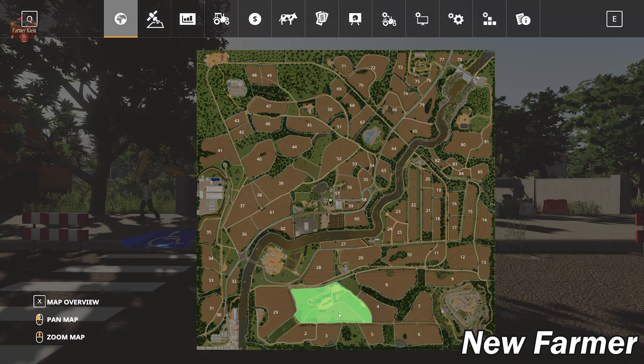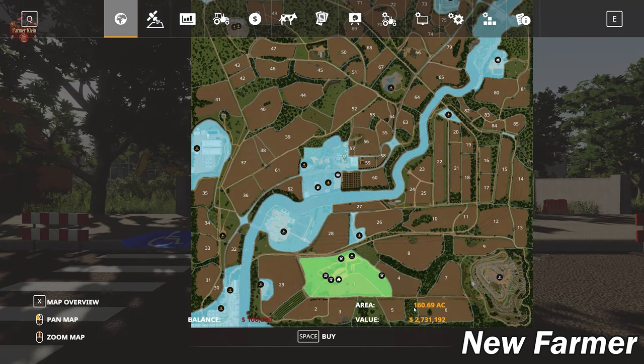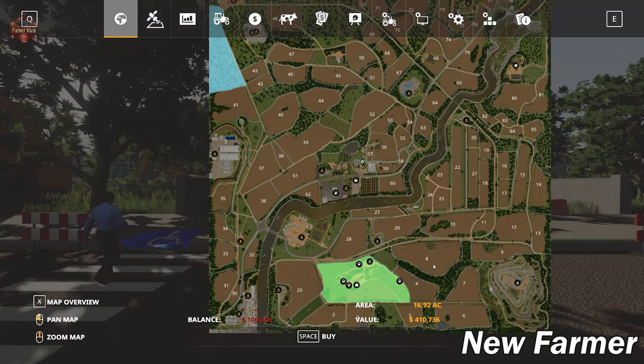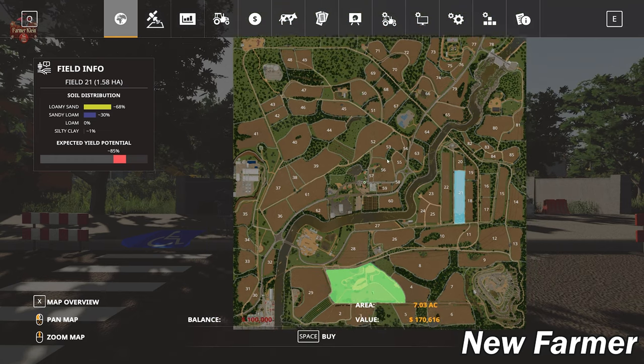Taking a look at the lands area: you start out by owning field one and all of the main farm, which includes sheep, chickens, pigs, and cows. The unbuyable land — basically all of the sell points aside from the dairy — is 2.7 million dollars. You can buy the mine: 45 acres of a lime mine for one million dollars. The biogas plant is available for $125,000. You can buy the dairy for $267,000, and there are several forest areas and plenty of fields. Field 57 is just under an acre at $20,000; field 8 is 16.65 acres at $400,000; field 21 is 7 acres at $170,000.